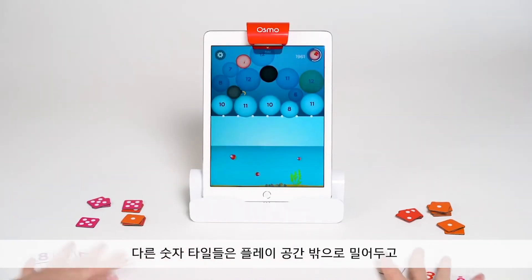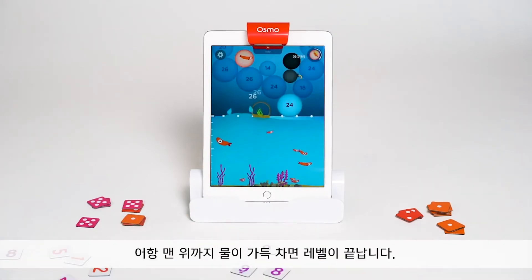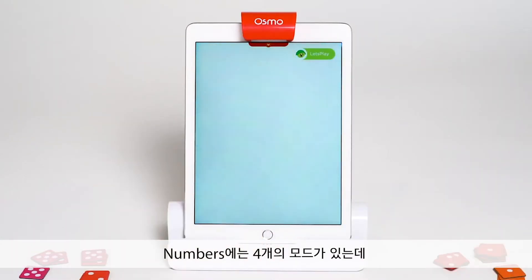Make sure that the other number tiles are outside of the play space, and take your hands off the tiles once you've laid them down. A level ends when you've filled your tank to the top with water.